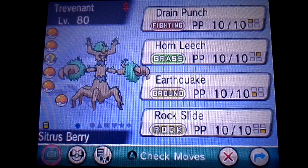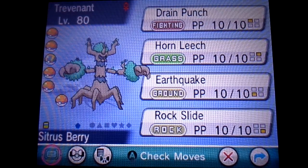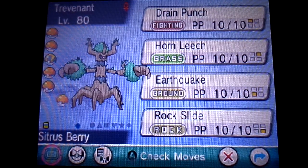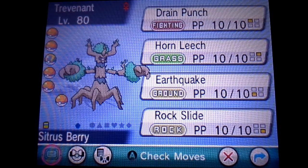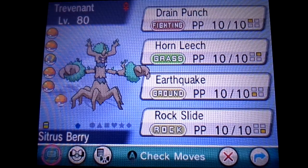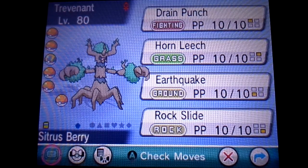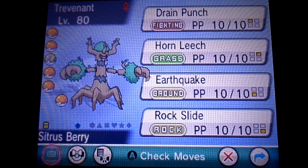And finally on the team, we have Trevenant — another one of my personal favorites. He is adamant, trained for physical attack and HP, so he is another tank for the team. His item is the Citrus Berry, which goes hand-in-hand with his ability, Harvest. What that does is give you a 50% chance of recycling a berry that has previously been used at the end of each turn. That works especially well if the sunlight is intensified, because that 50% chance now becomes a 100% chance that the berry will be recycled — a very useful strategy that gives him a lot of lasting power out on the battlefield.